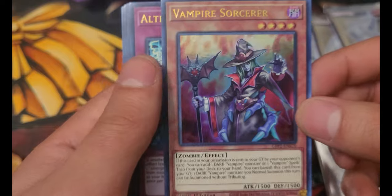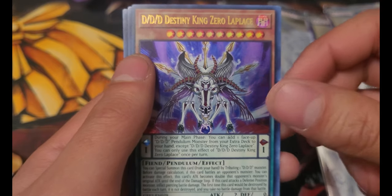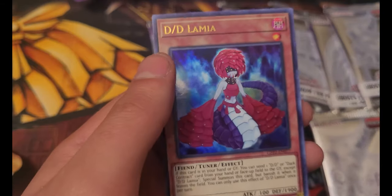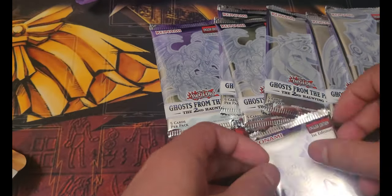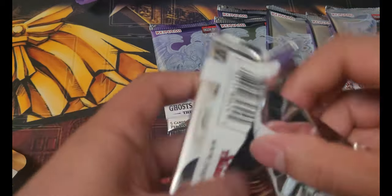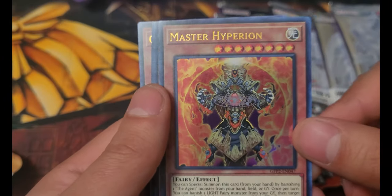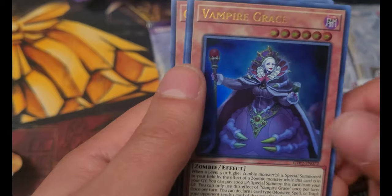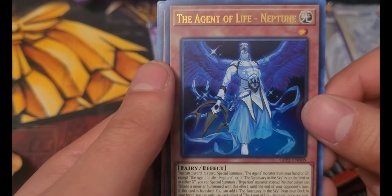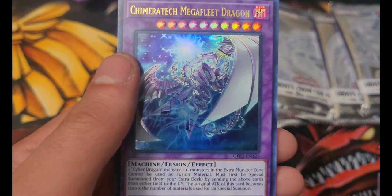Vampire Sorcerer, Altergeist Follower or Failover, DDD Destiny King Zero Laplace, Contract with the Void, and DD Lania. Come on — just one of those Ghost Rares that I listed. Master Hyperion, Vampire Grace. Then again, I already got one, so I'm assuming that's lucky already. Angel of Life Neptune, Cypher Twin Raptor, Chimeratech Mega Fleet Dragon.